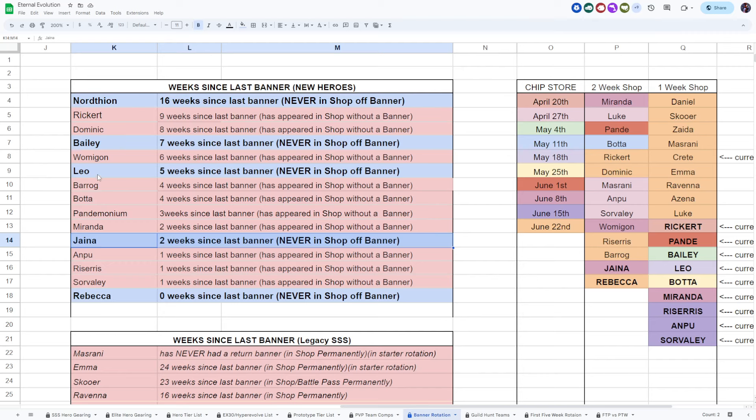Bailey is arguably not that great and will probably be replaced on the assassin team in about three to four weeks. Leo is available in the hero rally at the 900-pull reward, so if you save up advanced tickets for a few months you can get a free copy. Bailey is the 700-pull reward. The only hero that has never shown up in the shop and has no free in-game source is Northeon — 16 weeks since he came out, the longest wait between banners, with no way to get him without spending money.